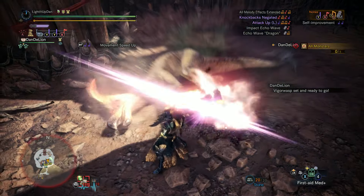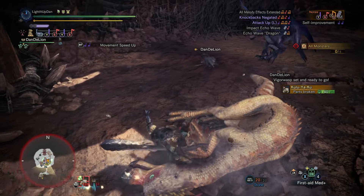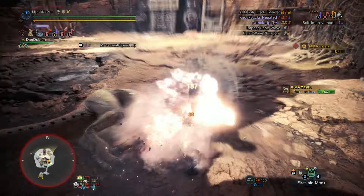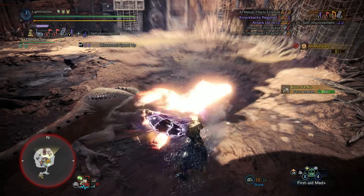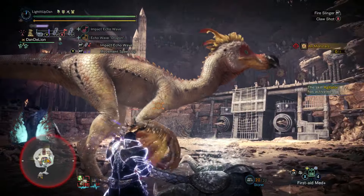The hunting horn in Monster Hunter World is the hammer's musical sibling, allowing you to play crunchy jams whilst also smashing monsters over the face. Sort of like playing musical chairs, where you smash things with a chair to music. So not really like musical chairs at all.